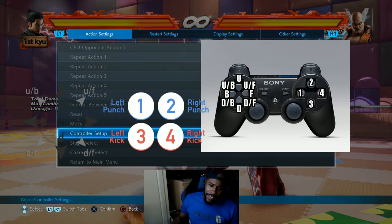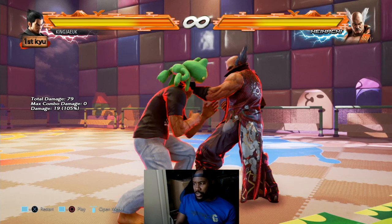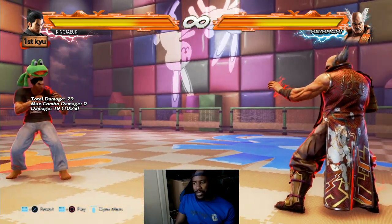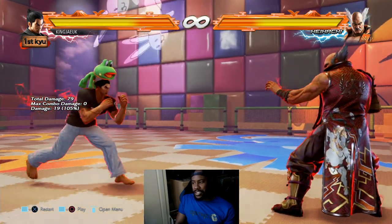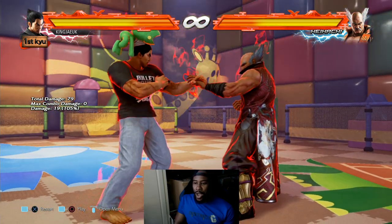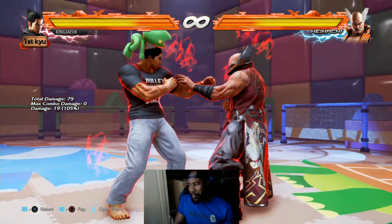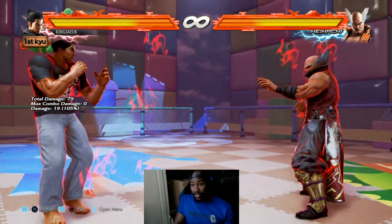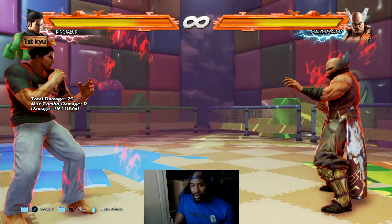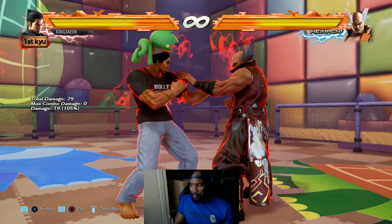We're going to talk about movement - back dash, back dash, back dash. I'm going to teach you back dash cancel right now. Back dash cancel is basically just to get you out of trouble, you want to create some space. If you do the normal back dash - back and then walk back - look at that long pause. You can't deal with that, you ain't going nowhere.